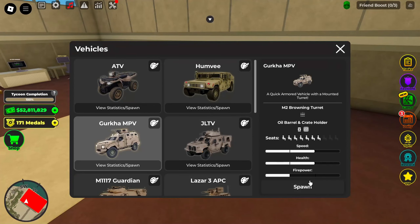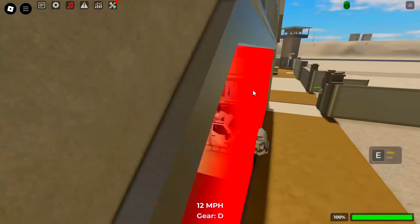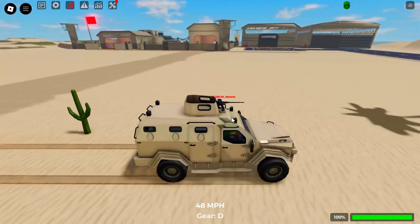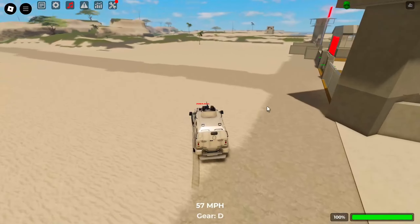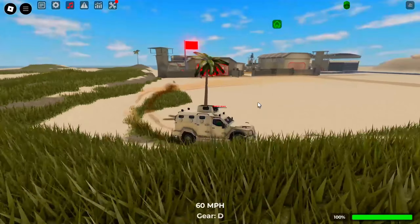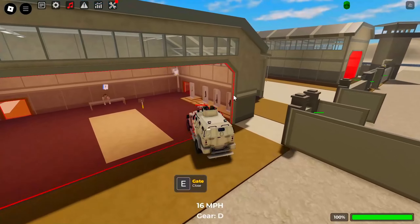The Gurkha is basically an upgrade of the buggy and Humvee combined. You do have a pretty big hitbox, however you have more health, a gunner at the top, you can carry oil barrels, and you're not as exposed. Nothing special, but this vehicle can go up to 60mph, making it incredibly fast and pretty hard to catch.